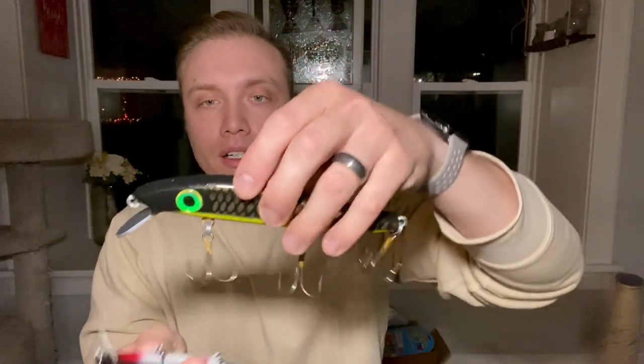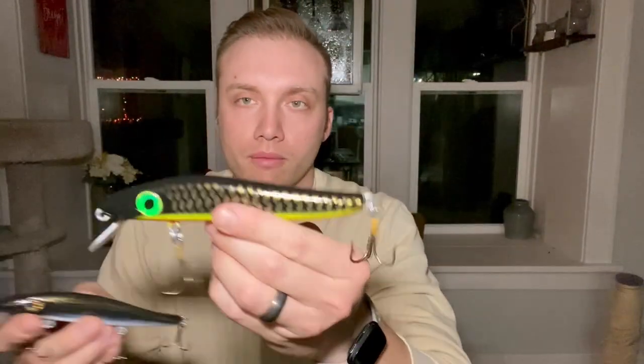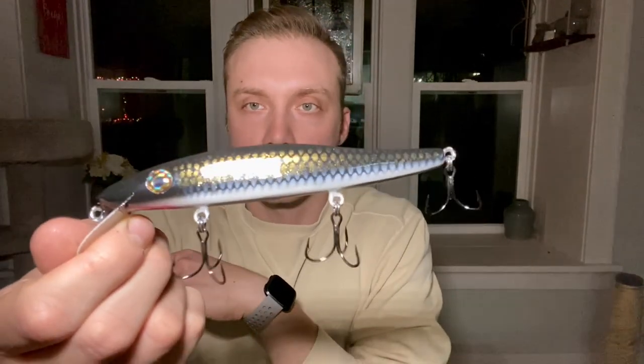I've got some Lee Lures here — the 6.5-inch and the 5.5-inch. I'm going to talk mostly about the 5.5-inch, the Death Paws Minnow. I spent some time last year banging my head against the wall with Joe Booker baits and Slammers trying to get them to suspend and weight them correctly, and it just wasn't happening. I should have just spent the extra money on the Lee Lures, which is guaranteed to suspend out of the box. Learn from my mistake: spend the extra money and get something that suspends if that's a profile you want.